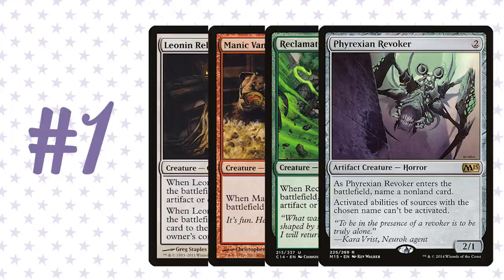Revoker is one I'm always surprised to see go really late. I like it because it can shut off a Signet whereas Pithing Needle can't — I don't like Pithing Needle in the cube because it doesn't answer artifact mana, but Revoker does. It also shuts down Planeswalkers or creatures with activated abilities. So all four of these: if you're an aggressive white deck, you want Leonin Relic-Warder; aggressive red, Manic Vandal; any green deck, Reclamation Sage; and aggressive white or red, Phyrexian Revoker. They all go much later than they should, and they win by throwing opponents off their game plan.